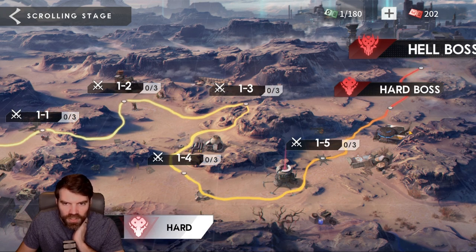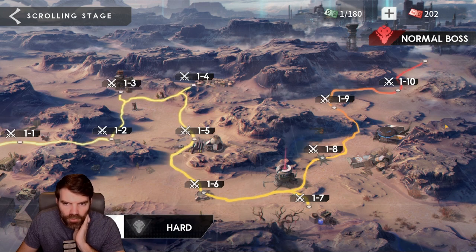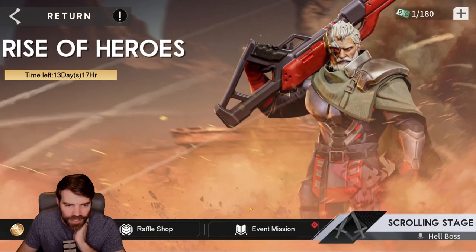Then you have to kill the hard boss, the hell boss, and now they've added the purgatory boss as well. As far as sweeping goes, you're gonna buy all your tickets every day. Then tomorrow, once you've already cleared everything, you come in, purchase all your tickets, sweep this level three times, sweep the next one three times, go all the way through, then go to normal and sweep level 110 the rest of the times using your remaining tickets.